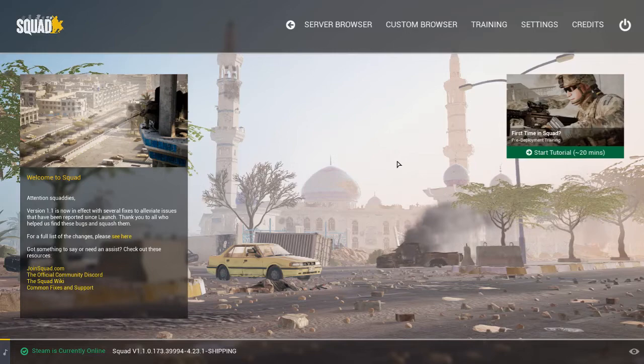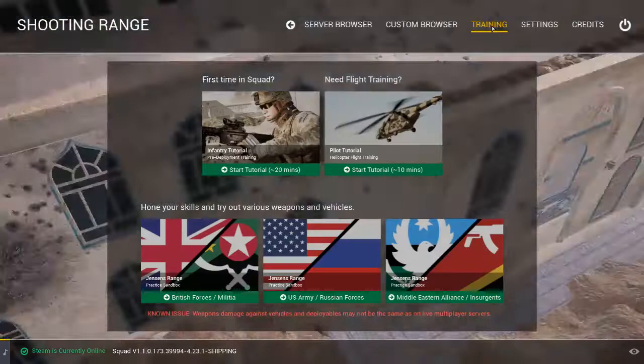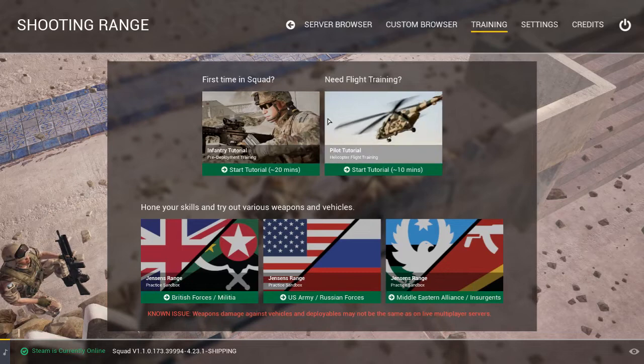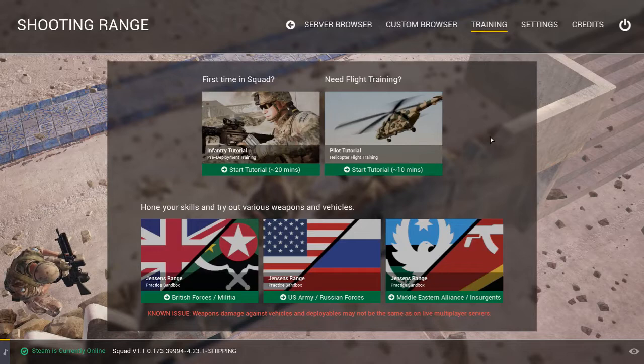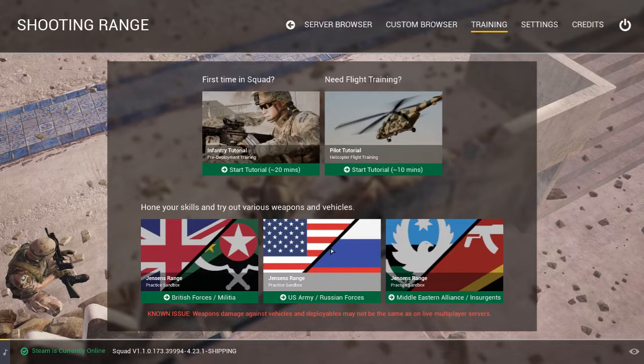I believe the most important thing to start with is the training range, probably best to do before you even step into a game. The range gives you the options to do the infantry tutorial or the pilot tutorial — those are self-explanatory. But in Jensen's Range, we have all the options for our different factions, allowing us to experience all the different kits, weapons, and vehicles that the factions have to offer.